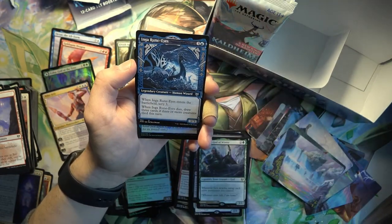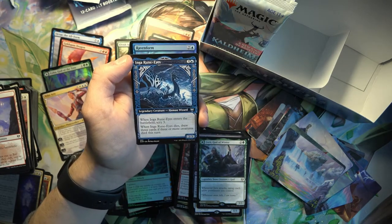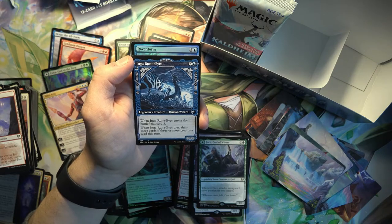And Inga - legendary creature, human wizard. When it enters the battlefield, you can scry three. And when it dies, draw three cards if three or more creatures died this turn.